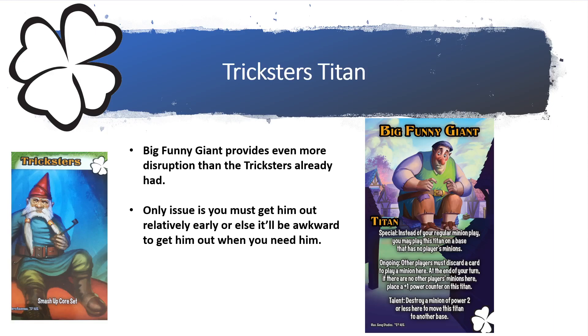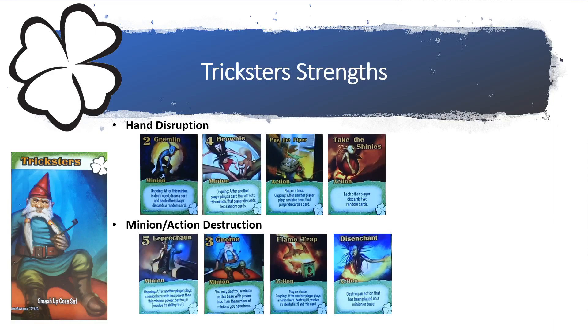It also has a talent ability: you can destroy a minion of power two or less here to move the Big Funny Giant to another base. The Big Funny Giant provides so much more disruption, but the only issue is that you have to deploy him relatively early — it gets very awkward in the mid and late game when there are a ton of minions already out on all the bases.